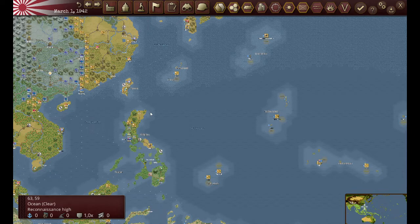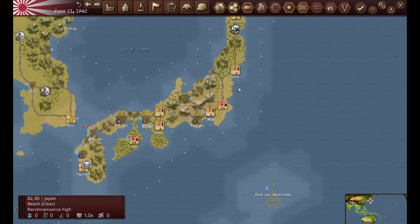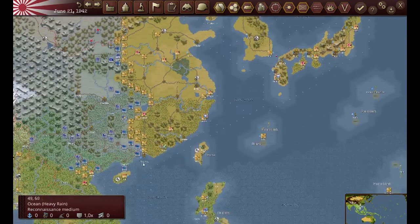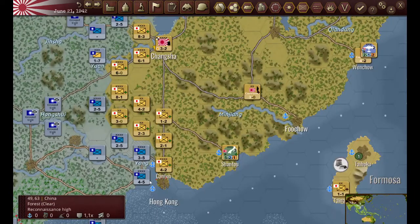That pretty much is the situation in March 1942. Now we're going to go forward to June 21st, 1942. Here we are in June 21st and notice my submarines are just still beating up on Allied merchants. I lost a coastal group here - I'll talk about that in a sec. Let's see what's going on. I'll start by coming down here and notice I've actually made quite an advance on the Chinese.